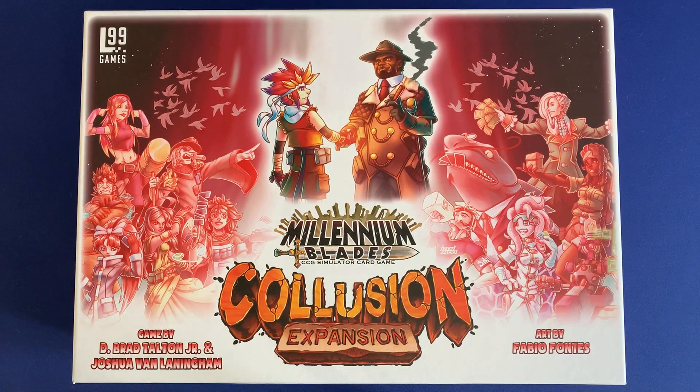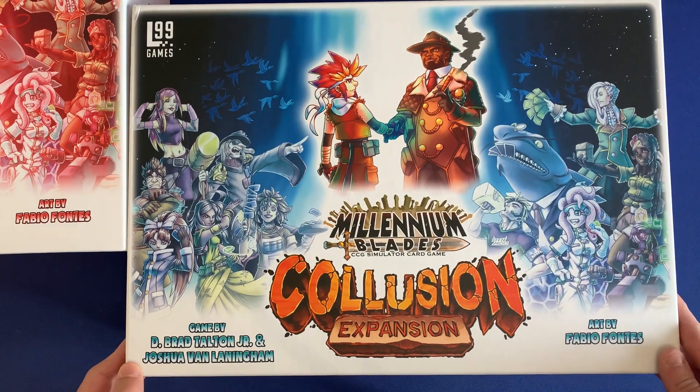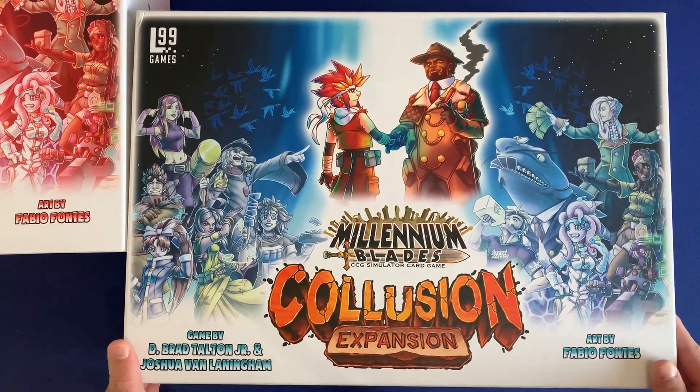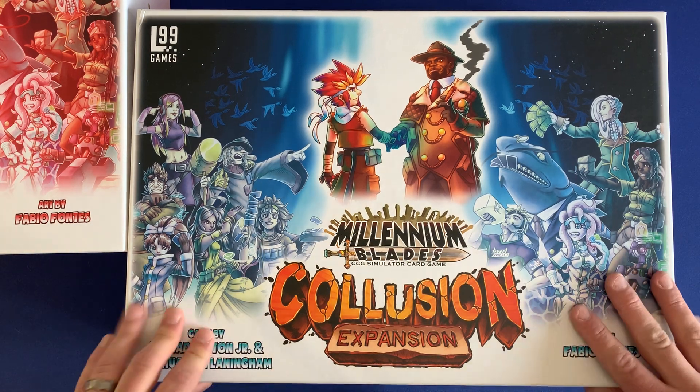Howdy, this is Mackenzie Franklin from Side Game in Colorado Springs, Colorado. Today we're going to be taking a look at Millennium Blades, the complete all-in. This includes Collusion, all of the mini expansions, set rotation, and playmats — everything you could get for the Millennium Blade system. The Collusion expansion comes with two gigantic boxes that you will need to store everything, so keep that in mind when storing. This copy is also completely sleeved. Let's jump into it.